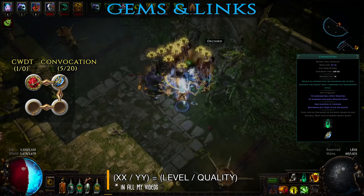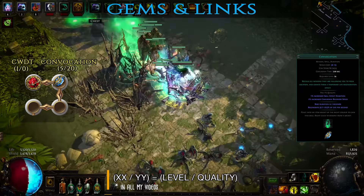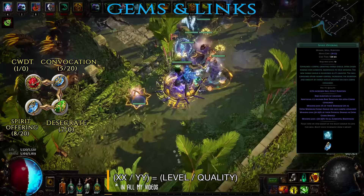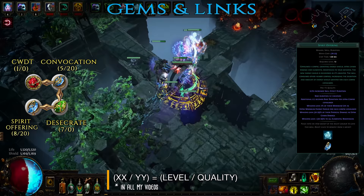Up next is a Cast When Damage Taken setup. The first trigger gem is Convocation, a spell which will summon all your minions around you and grant them a life regen buff — a great defensive mechanism as you practically gain a zombie meat shield around you and they will also quickly kill whatever was hitting you. Then add Desecrate to spawn a whole bunch of corpses acting as fuel for the next gem. This last gem is Spirit Offering which uses these corpses to grant a large chunk of energy shield to minions based on the number of corpses consumed. They also get a whole bunch of resistances and a big added chaos damage buff. And since you took Mistress of Sacrifice from the ascendancy, these buffs will also apply to you with 75% effectiveness. Combine these with Bone Armor and you and your boys will be nearly invincible.